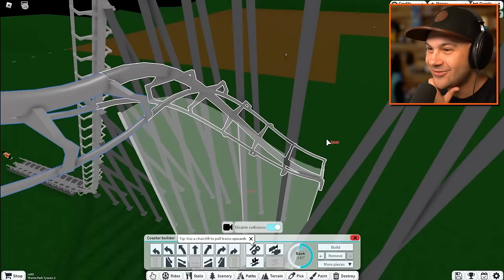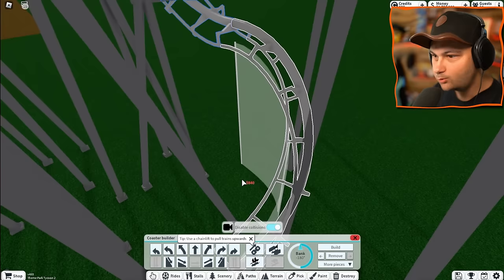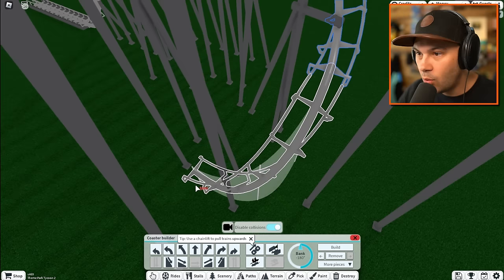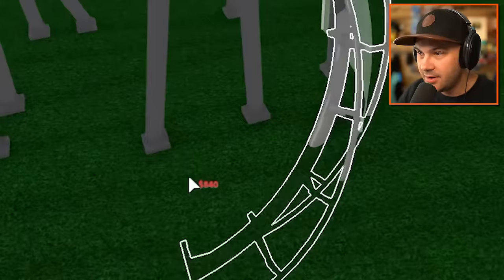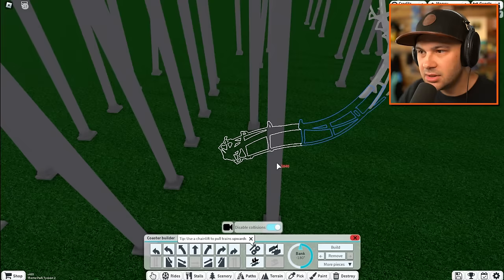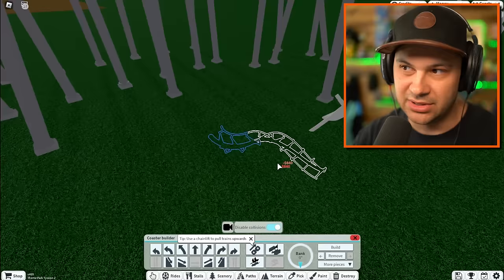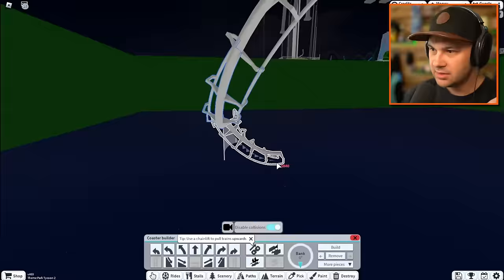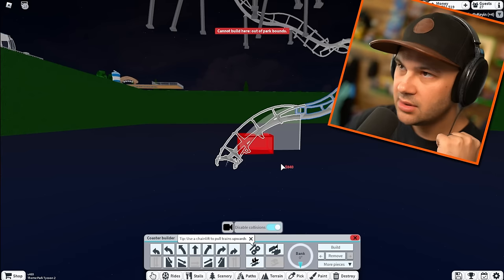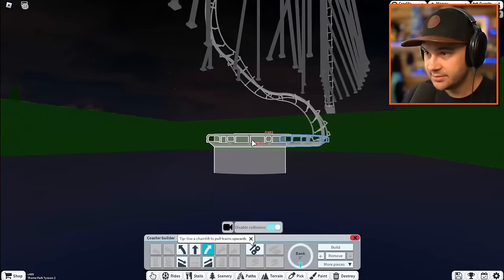You basically loop back into the roller coaster. I have an idea - what if we go underground? Does it automatically remove the ground? No, it does not. Okay, we can excavate around the portion that's now underground. I've gone so far I'm in outer space. Okay, you can't go any lower - fair enough. Let's start turning.